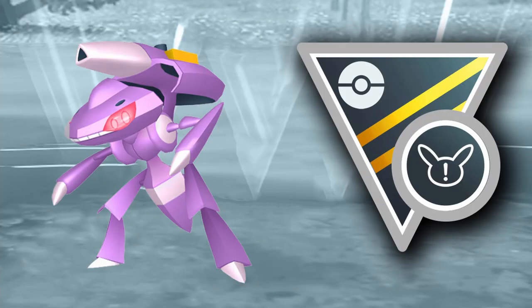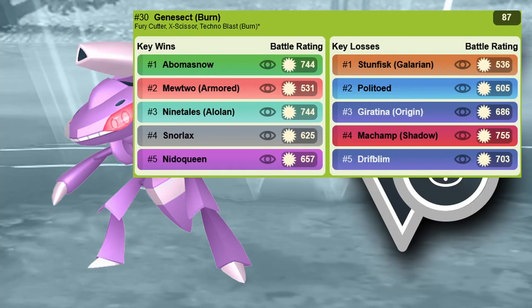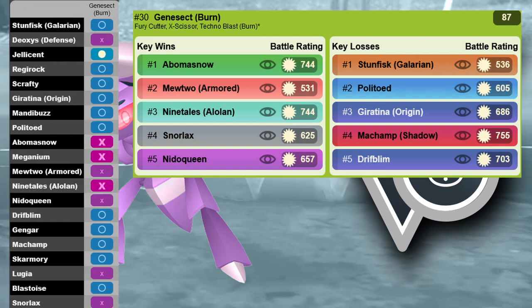The first sleeper pick is Genesect with the Burn Drive, because then you have Techno Blast (Burn). Techno Blast Burn gives coverage against a lot of things in the meta — you can hard counter heavy grass types and destroy Stunfisk in some matchups if you have an energy lead, since Fury Cutter generates energy really fast. Techno Blast Burn is just a really strong move. You usually don't see Genesect, and I'm mostly going to make a dedicated video on it soon, but it has a lot of potential now with the Burn Drive.